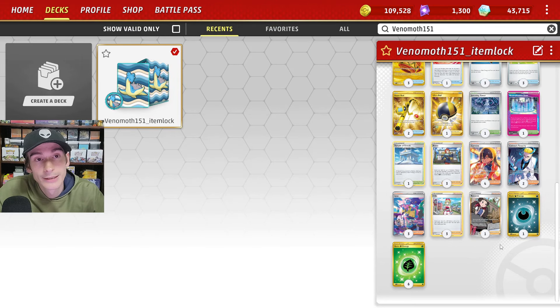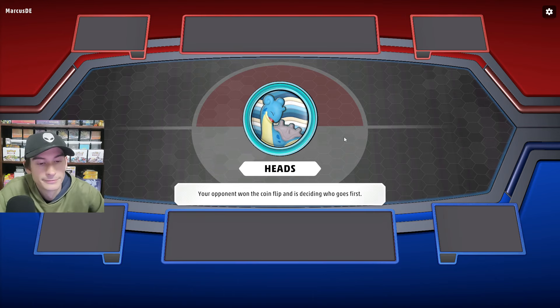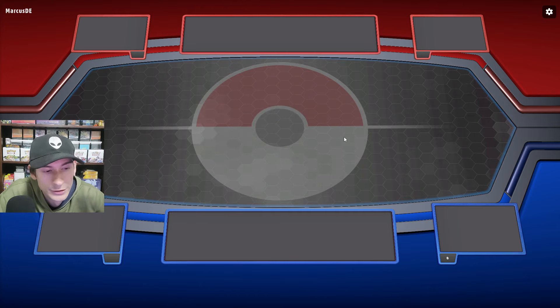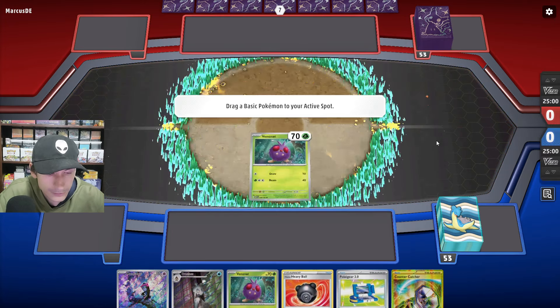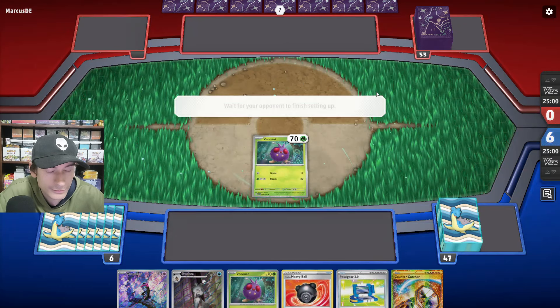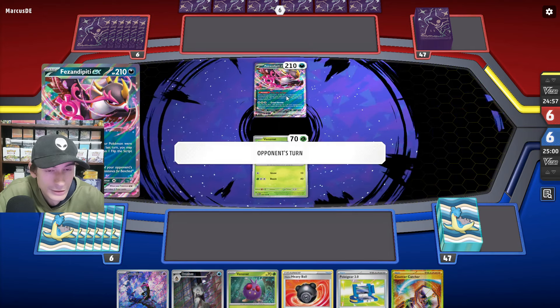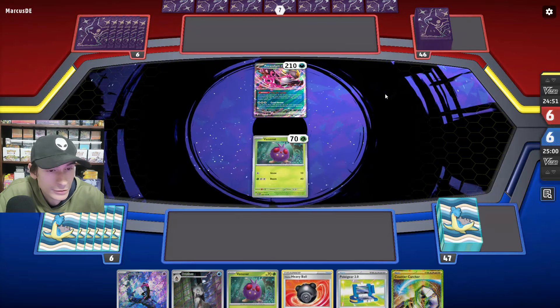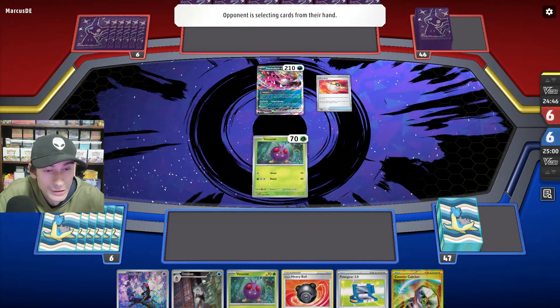Those are all the cards in the deck. Let's see how it does in matches. It looks like they're going first, which is not ideal for us. They open with Physiantipity — could be Roaring Moon, Loyal Three, I'm not sure. Physiantipity is in most decks right now.